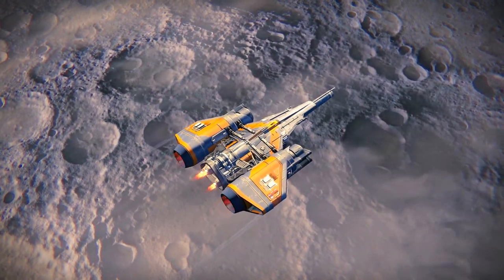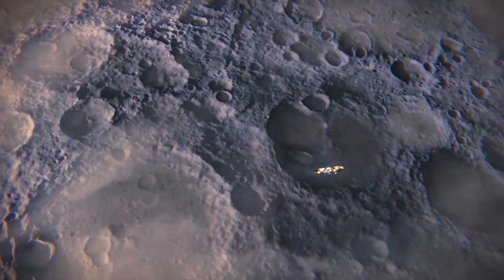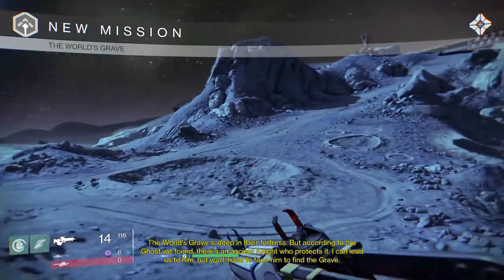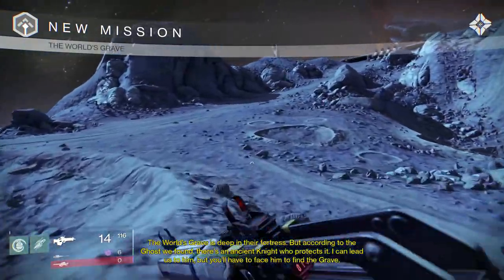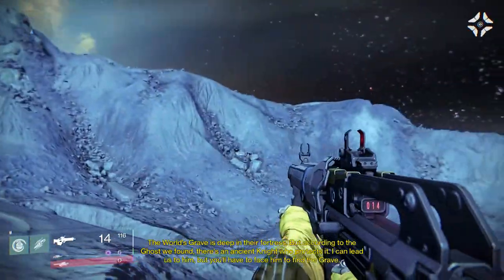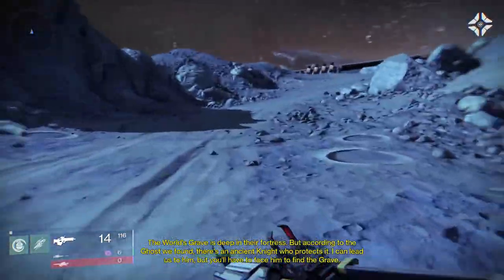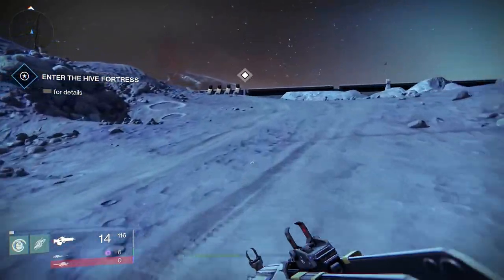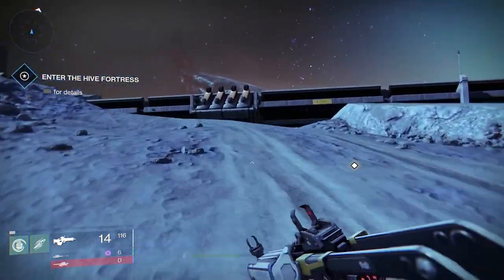Alright, sounds good to me. Going down to this Hive library — gonna steal a bunch of stuff. Let's do it! The World's Grave is deep in their fortress, but according to the ghost we found, there's an ancient knight who protects it. I can lead us to him, but you'll have to face him to find the grave. Oh shit — an ancient knight. That doesn't sound good to me.